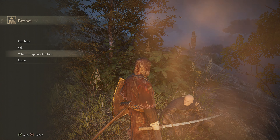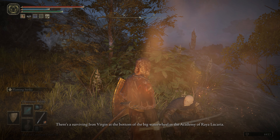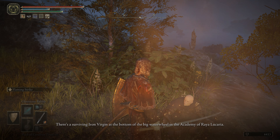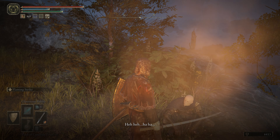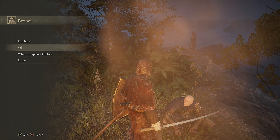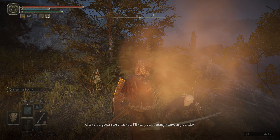Great story, isn't it? I'll tell you as many times as you like. There's a surviving Iron Virgin at the bottom of the big water wheel in the academy of Raya Lucaria, and if you let yourself get caught in it, it'll chuck you out straight at the base of the Erd Tree.